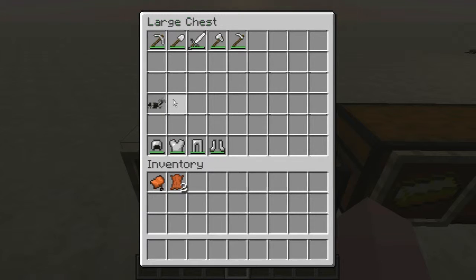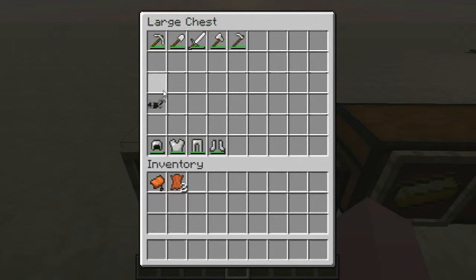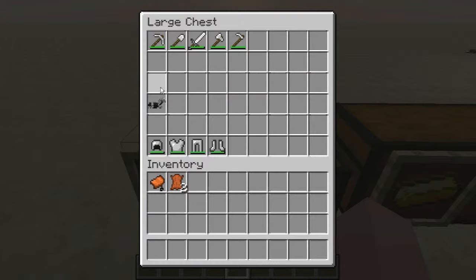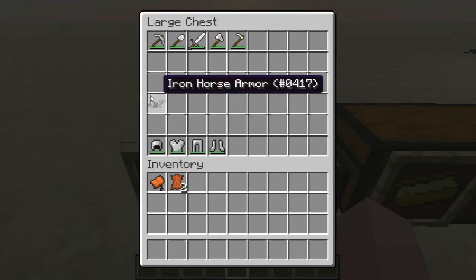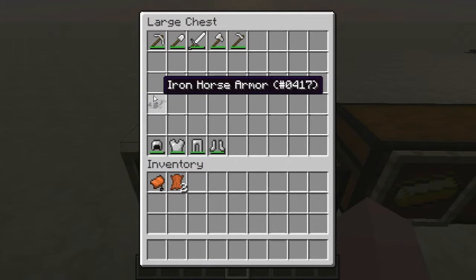For iron, I checked if horse armor had durability and tested it out. I don't think horse armor has durability — I put both horse armors on a horse and a lot of zombies attacked him, even blew him up with TNT, but nothing changed. Probably maybe a bug, but I'm not sure.